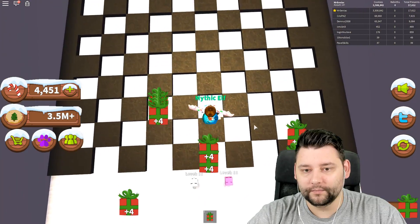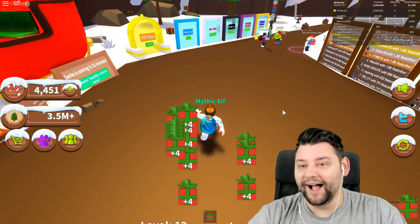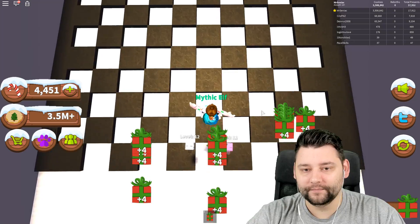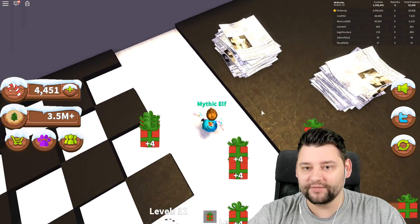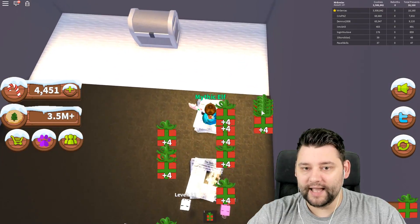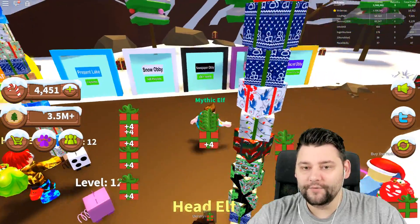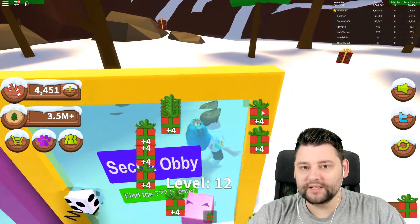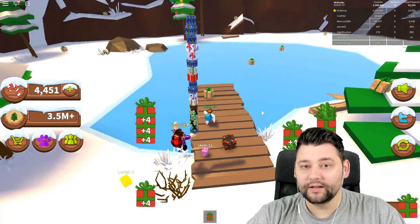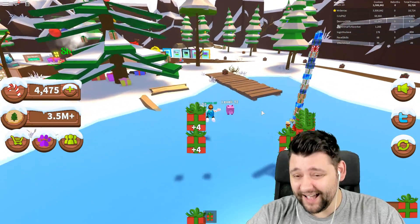Oh dear God, this is going to be difficult. I'm like a leaping frog right now! I just got wrecked - okay, I see what happened there. You've got to jump on the newspapers. I thought it was super easy - turns out it's not that easy. Jumping like a frog around - easy boy, easy! And we did it, guys! We completed the newspaper obby. The next one requires 100k presents, and there's also the secret obby to find - it could be anywhere, even inside another obby.